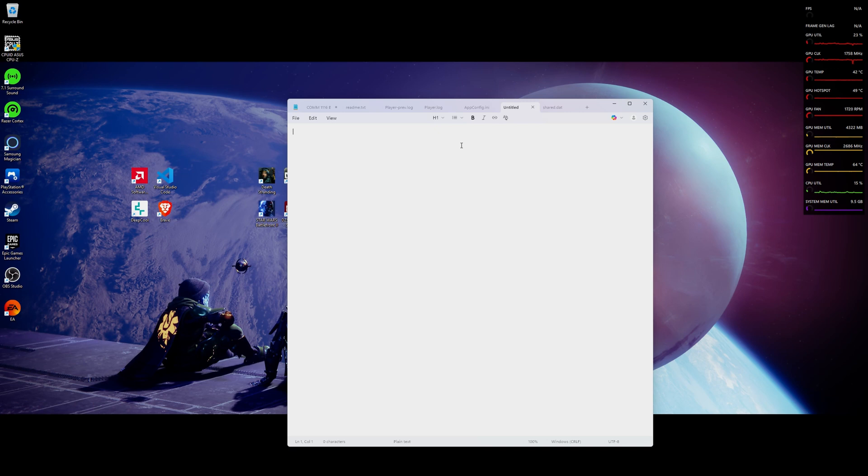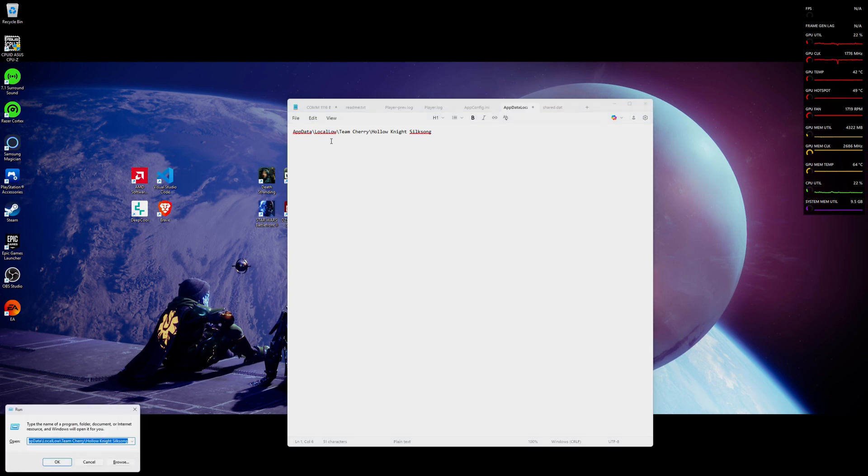For starters, this is where your save files are stored. They're not stored in your Steam apps folder — they're stored in your AppData Local Low Team Cherry. If you go into the File Explorer, you'll probably not be able to see Local Low because it is a hidden folder. So what you're going to want to do is press Windows+R. You will see AppData Local Low Team Cherry Hollow Knight Silksong — just press OK.